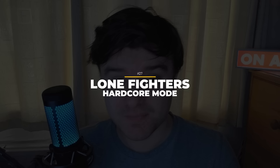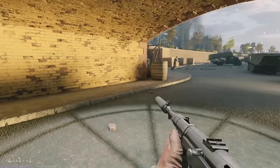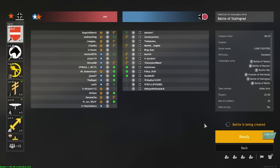Enlisted's famous Lone Fighter game mode, or its hardcore mode — which has no HUD, no help, the ability to team kill, no squads, playing as just one soldier — has been moved to the custom matches area, so head over there to play it. There's always full games going on, and a lot of top players like to play this to practice, as in theory it's tougher than the common squads game mode.